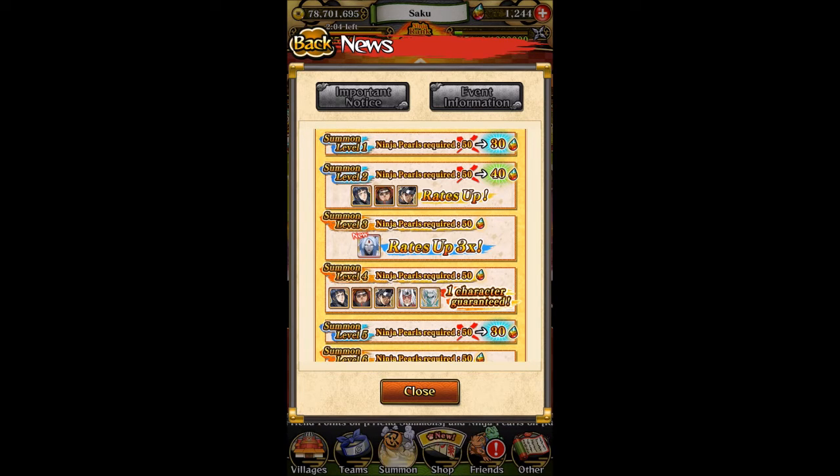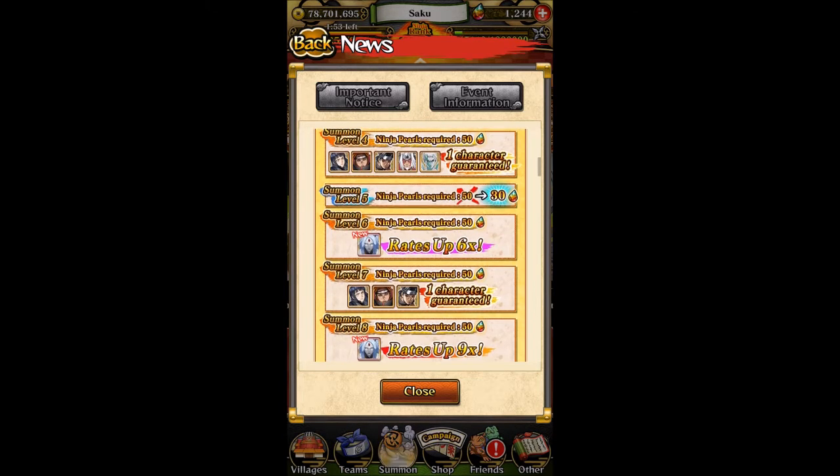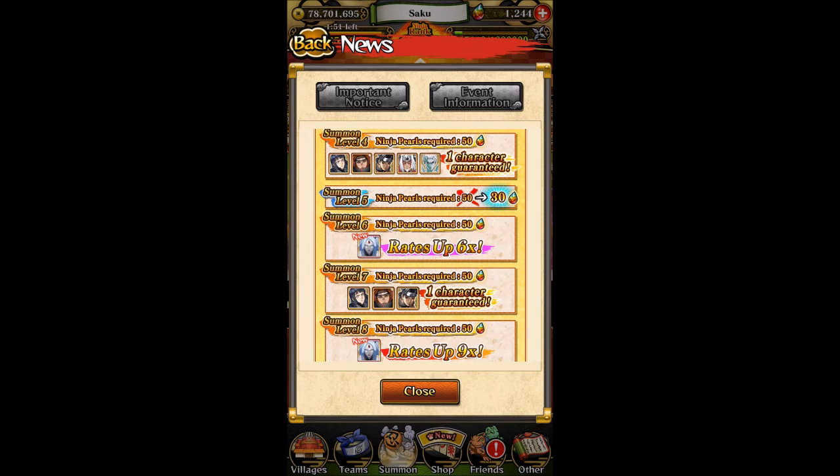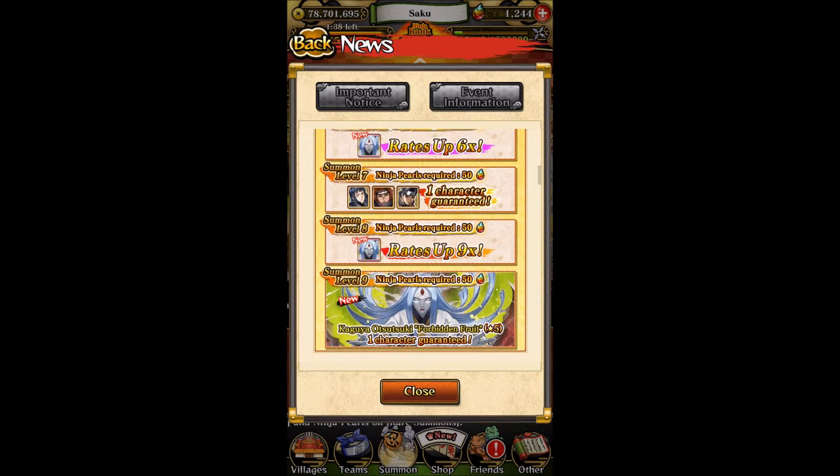Next we have Rates Up for Kaguya. Then we have a Guaranteed Unit — you know me, I'm going to get Oji Raya or Oito, principle. We have step 5, step 6 with Kaguya Rates Up again, step 7 — this is in a way the second main event, because getting another is one of my other goals. And finally, Rates Up for Kaguya again and the Kaguya Guaranteed.